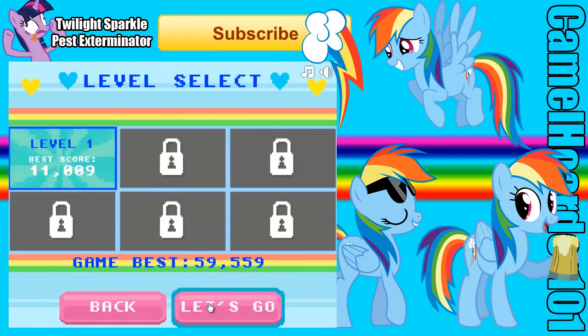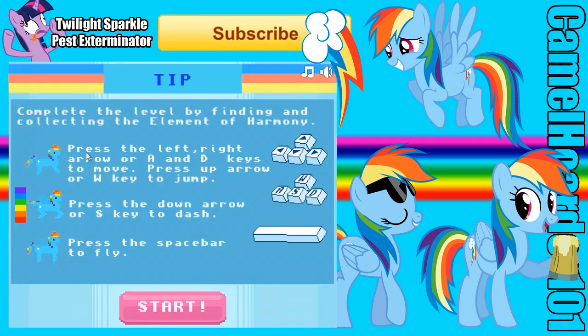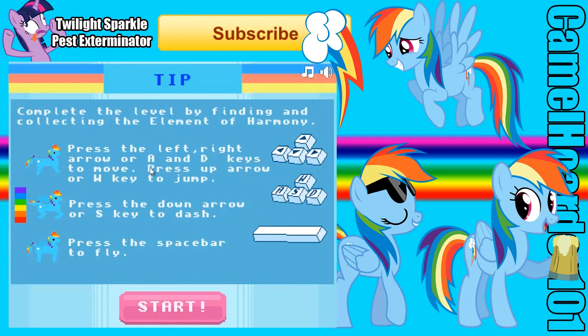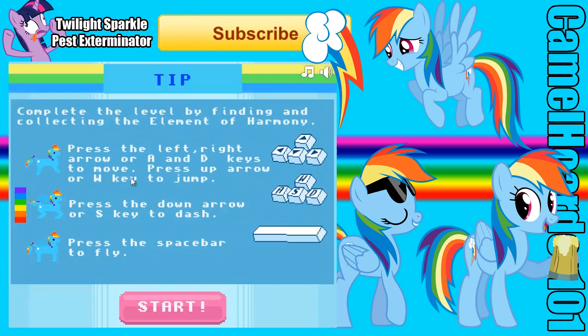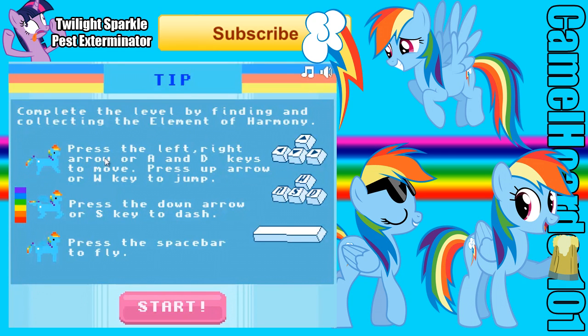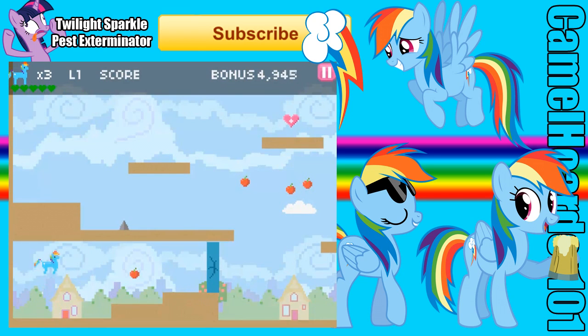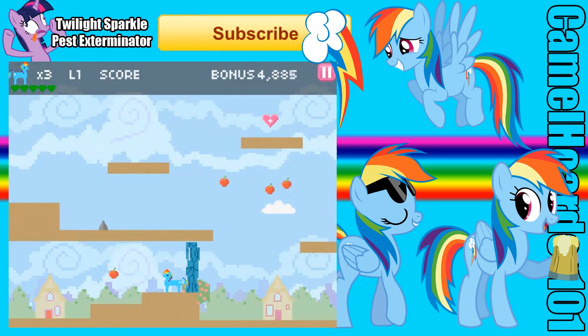So I actually don't know if this is going to be a platformer, let's actually see. Complete the level, finding a way, and collecting Element of Harmony — it might just be the same thing with Rainbow Dash, but we're going to see. Press left and right keys to move, or WASD, press down plus S key to dash, press spacebar to fly. Looks like you can fly as Rainbow.